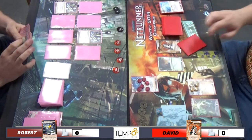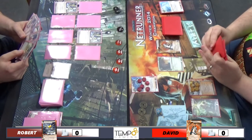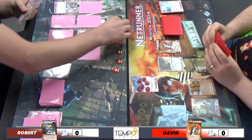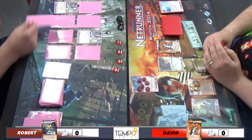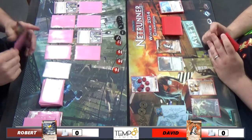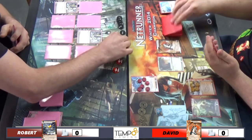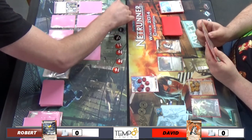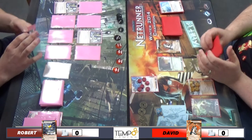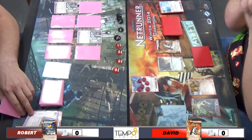I believe he's going to Mushin something out here - good with the Turtle Backs out there. Get the Mushin, three advancement counters for free and gain two credits. He's trying to work out where to stick more remotes. There's a Mushined card off camera. Did he just install-install? Saving his Mushin. I don't believe he has a Ronin - I think he put one on the table already. Turtle Backs galore!